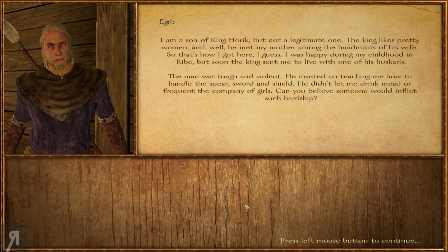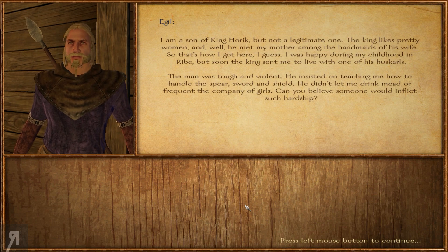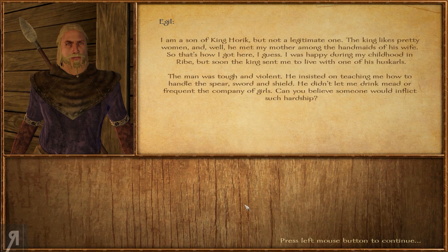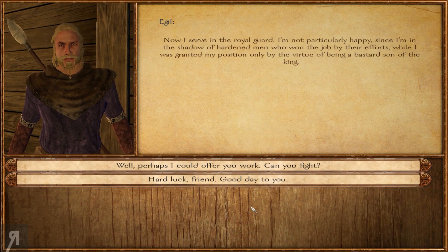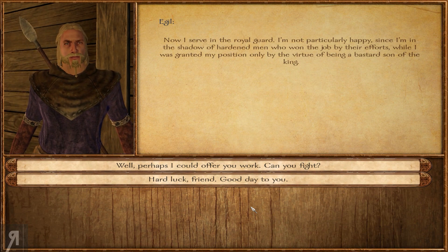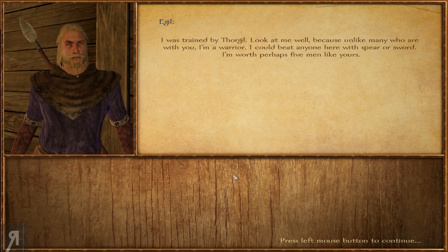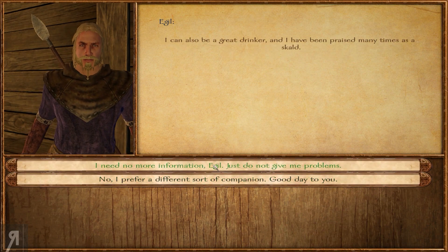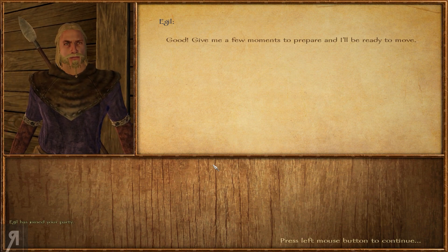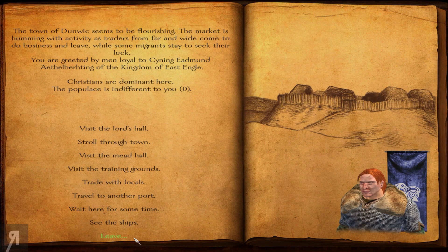Speak. I am important to you - I am a son of King Horick, but not a legitimate one. The king likes pretty women and he met my mother among the handmaids of his wife. I was happy during my childhood in Reba but soon the king sent me to live with one of his huskars - the man was tough and violent, he insisted on teaching me how to handle the spear, sword, and shield. Now I serve in the royal guard but I'm not particularly happy since I'm in the shadow of hardened men who won the job by their efforts while I was granted my position only by virtue of being a bastard son of the king. I was trained by Thorjil - I'm a warrior and I could beat anyone here with spear or sword. I'm worth perhaps five men. He's joining for free - I'm really surprised because that means I just gained five men for free, which is fantastic!